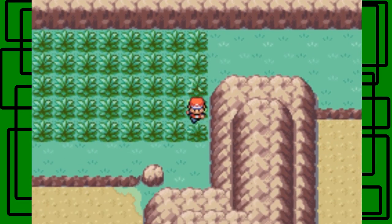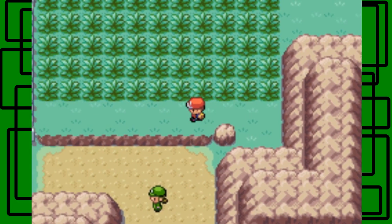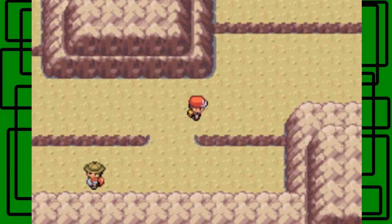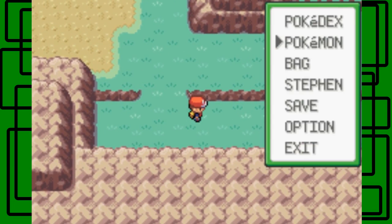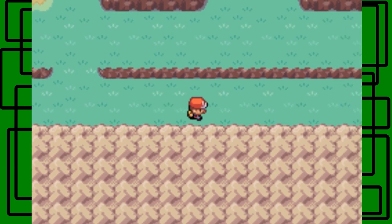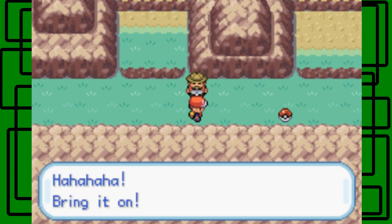Here we are in some more tall grass — I think this is an Aether. Yeah, that's right. I don't think this is the right way — I have to go back around, actually. I just went to show that area off. I think there's another Hiker here, so I'm going to switch to Giant Green. Here's the Hiker — and it leads to another item. After we beat this Hiker, we can get that item.